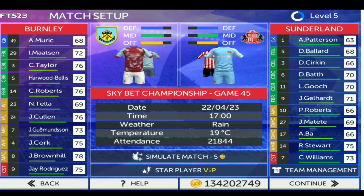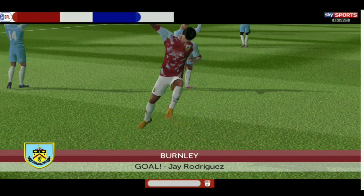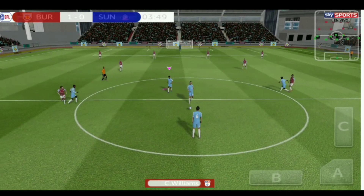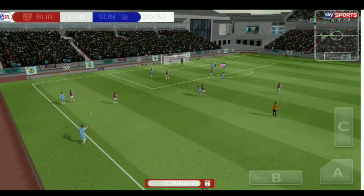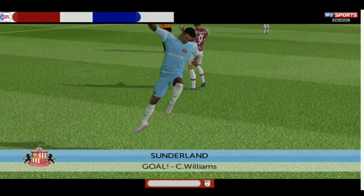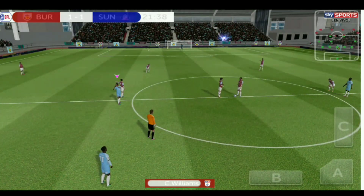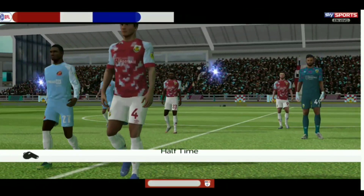Our next game is against Barnsley, who are 14th in the table but an experienced team. They come with the first attack and Rodriguez scores against us — we're 1-0 down. But we get a throw-in, I receive the ball onto my left foot, shoot — and I'm on the scoresheet! I've brought it back to level terms for the manager and my teammates. We want to play Premier League football and we'll get this team promoted!